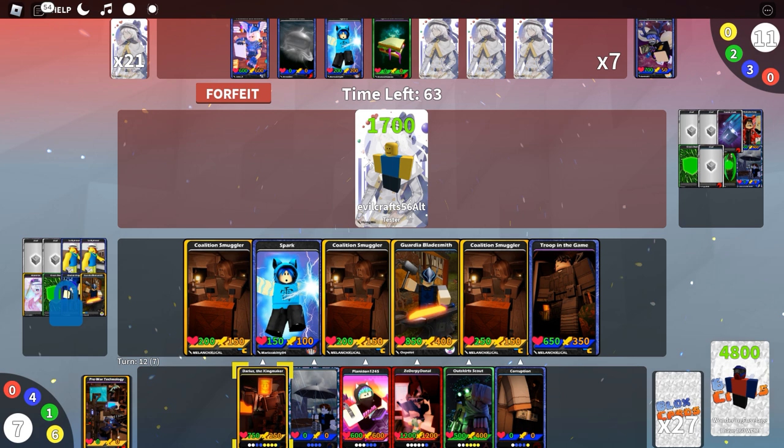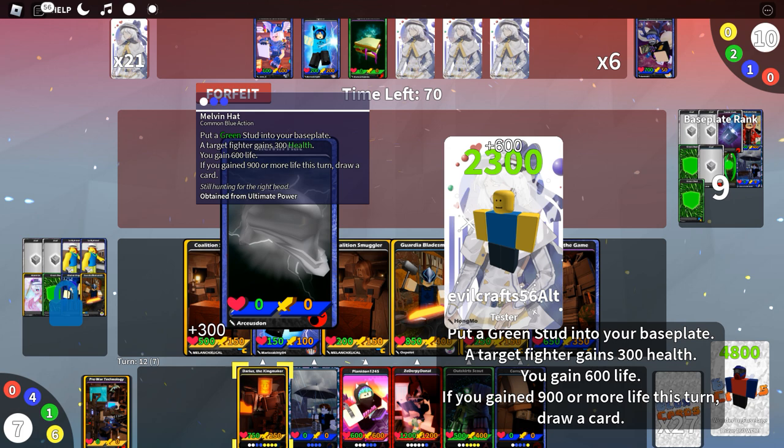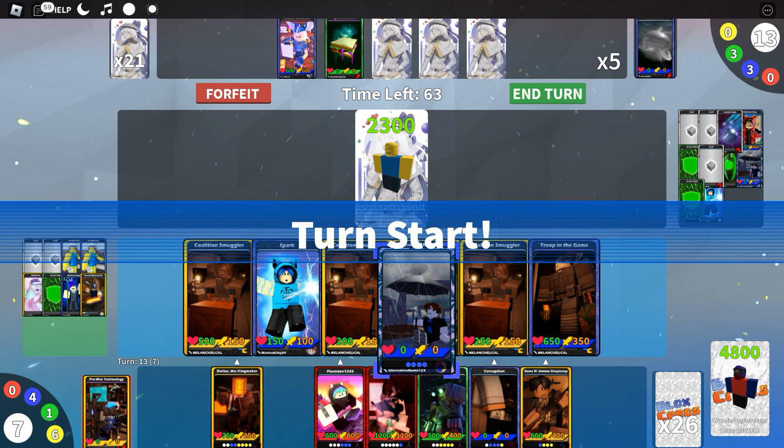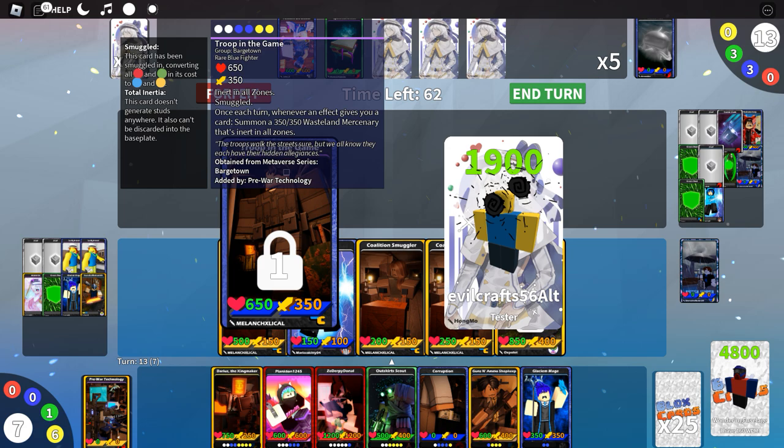I'm going to play the British Summer card they gave us, since they're just not doing anything. Play British Summer now. Just attack and deal more damage — Guardia Bladesmith already went in. Let's go with Troop in the Game next.